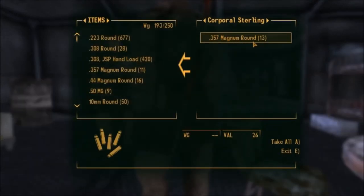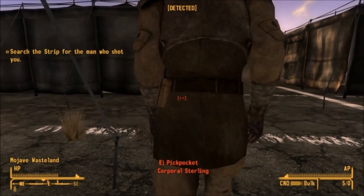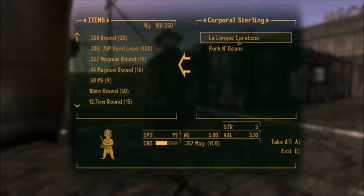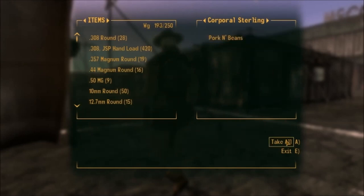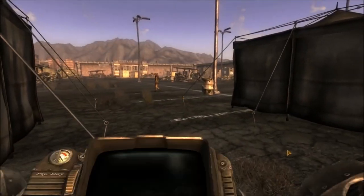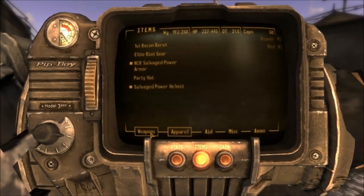Now just take all his ammo from him, then fast travel somewhere else and fast travel back. Because he has no ammo he'll put the gun in his inventory, so just travel back and find him again. Bear in mind that you need a pretty good sneak skill to pickpocket the weapon. If you don't, you can just use a stealth boy to make it easier, and of course make sure you save the game before just in case.